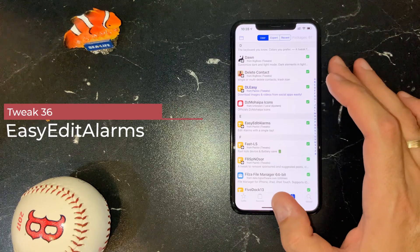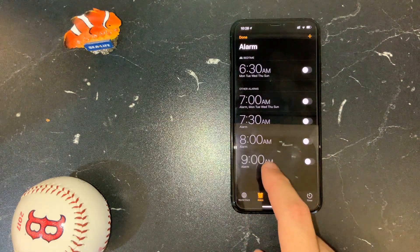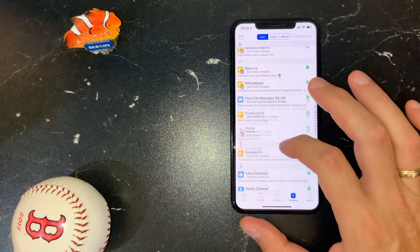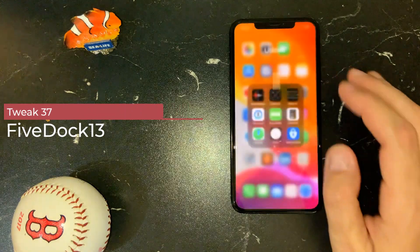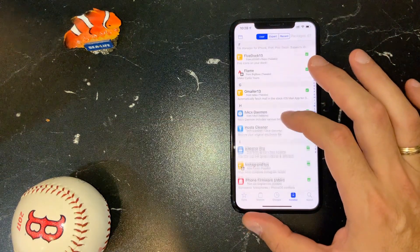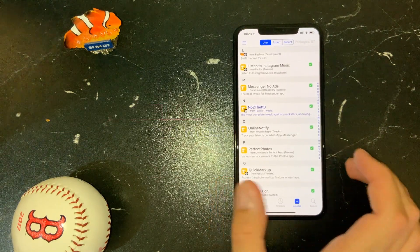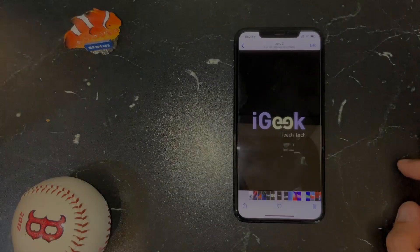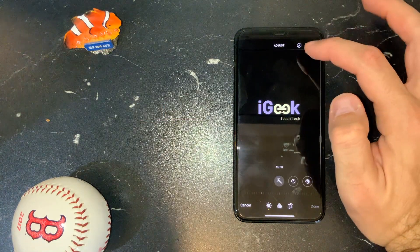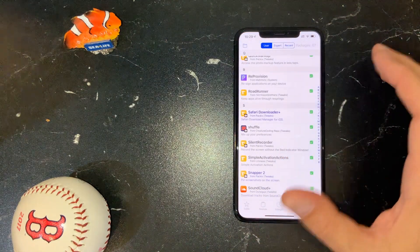Easy Edit Alarms enables me to swipe and delete alarms, or just tap on them to change them — a very useful tweak. Five Dock 13, as you've seen, keeps five icons in my dock always — a must-have for me. Listen to Instagram Music enables me to listen to other people's posts and stories with Instagram music. Quick Markup gives me an immediate option to edit my photos with a pen tool right away.